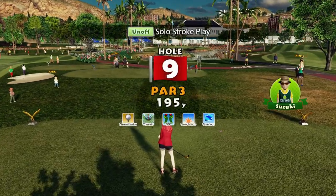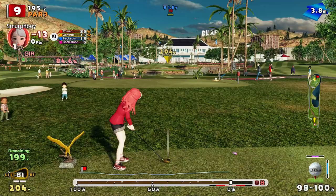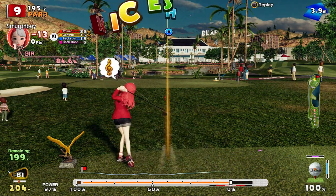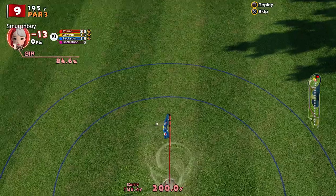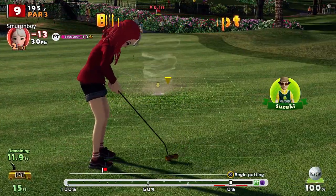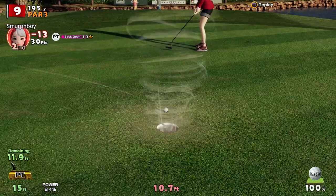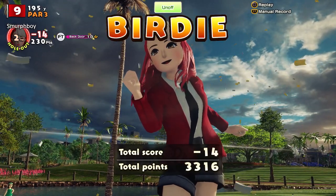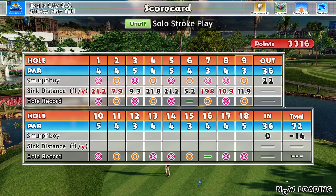And then par 3 to finish this front 9. Again, another nice pin, chance to bounce it — can't get any spin on it though. Nice bounce, just a bit wide. It's a 12 footer back for the birdie. So that's 14 under for the 9 — not bad. Got the hole in one as well, four chips in.